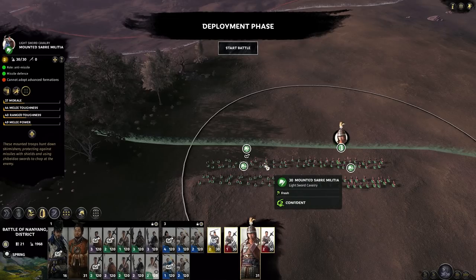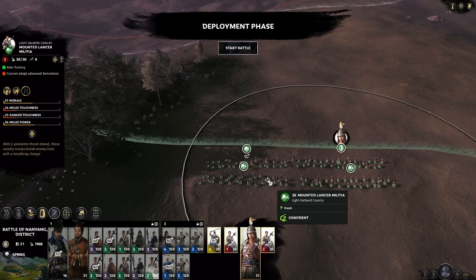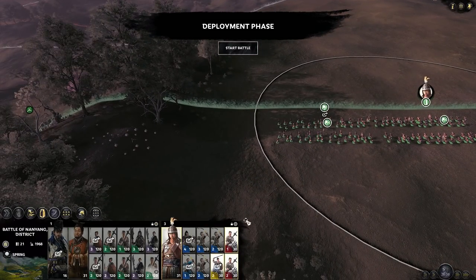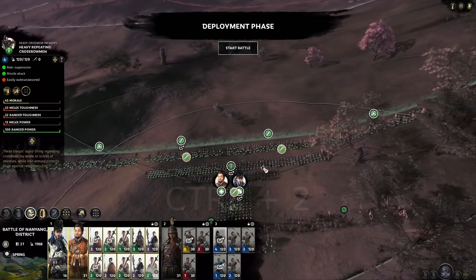I've set up the mountain sabre militia and the general Sentinel and his bodyguards in the front because they have higher melee toughness compared to the halberd units in the back. So this is group 2, group 3, group 1.